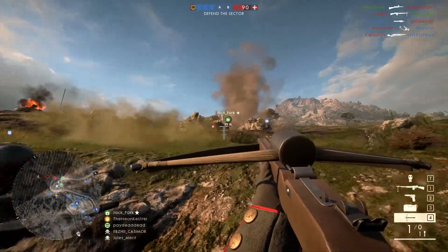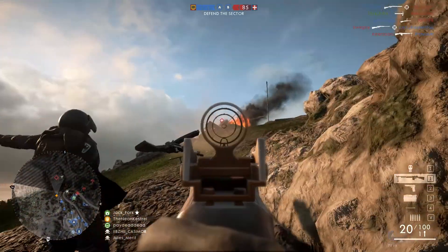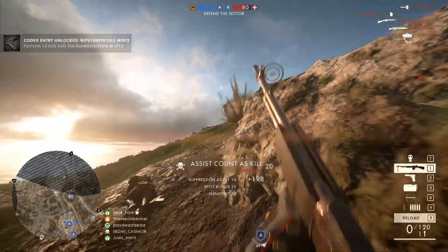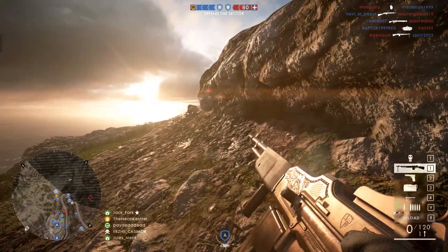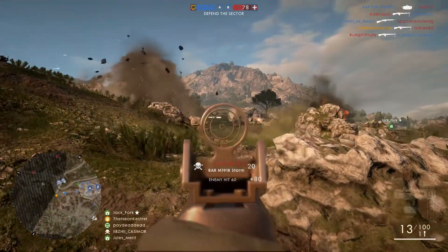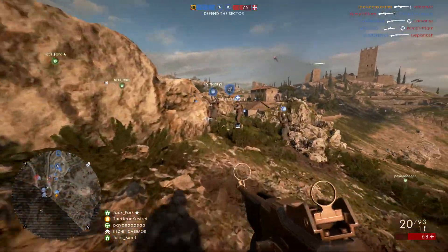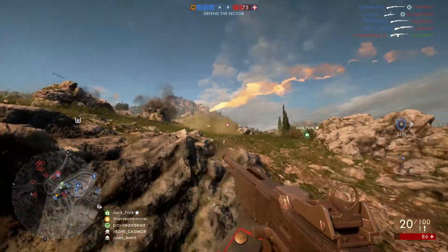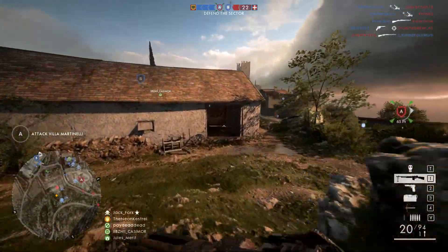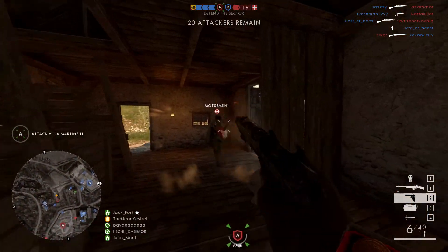Ever since I started using the BAR I found I don't need to run around as much since the accuracy and damage are pretty good. I can switch to single fire to get kills at long ranges, and since I don't need to move as much, the ammo crate makes more sense than the ammo pouch — it gives you more ammo and you can resupply multiple times. If you do run around frequently, using the ammo pouch may be better. Also bear in mind with the new ammo 2.0 update that DICE is looking to push out, only ammo crates will resupply explosives — ammo pouches won't — so keep that in mind for grenades and mortars.